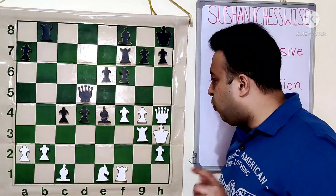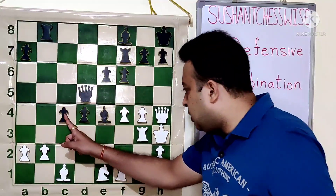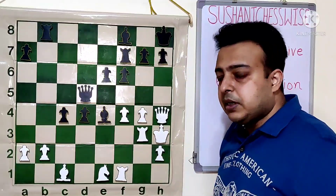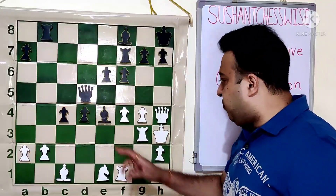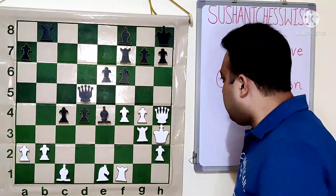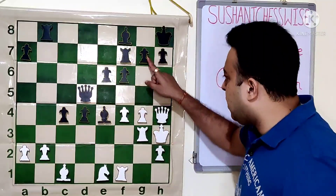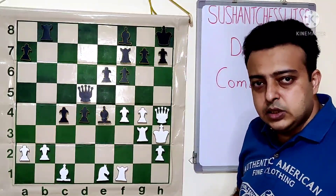If we look at black's candidates, there are very few to choose from. There is bishop g2, there is c3, there is d3, and there is one unexpected move: g5. Black thought of the move g5 here. Bg2 allows knight g2. So black thought of g5, which at first looks like a blunder. After g5, queen h5 - the queen would attack the rook, that is one problem.